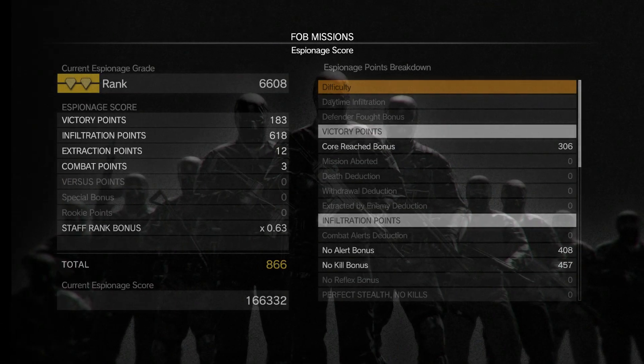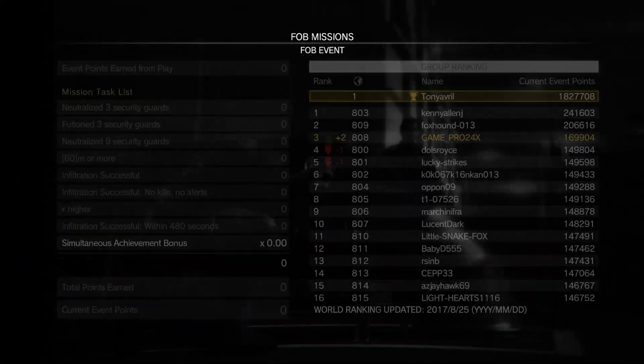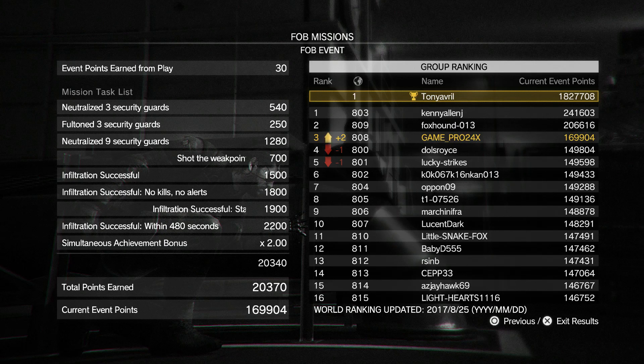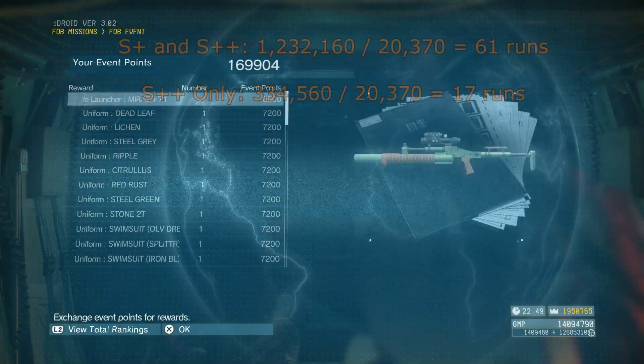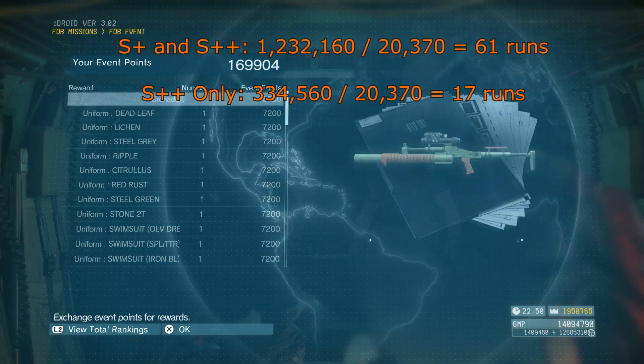Or the same thing with resources if you were to invade the base development platform. Every time we do this, we're going to get 20,370 event points, so that's quite a lot. You'll be able to finish a lot of things within a few runs.